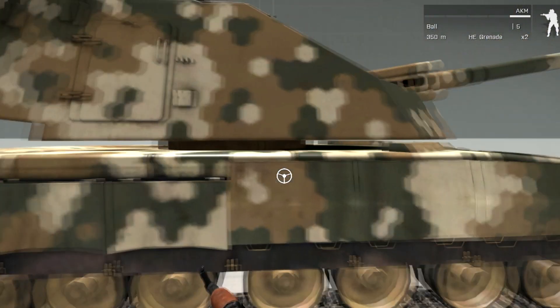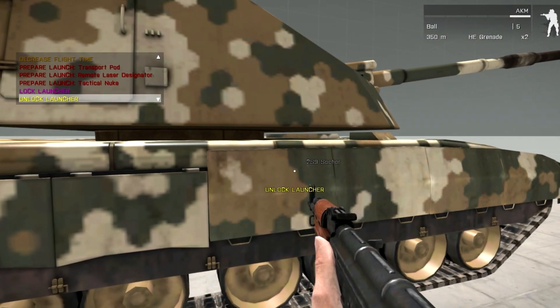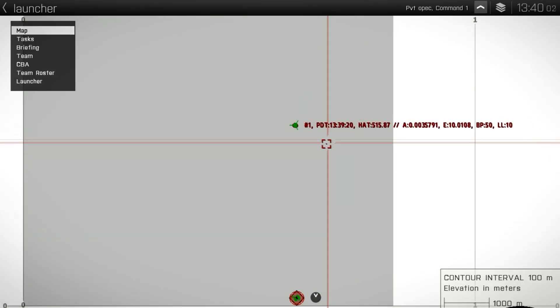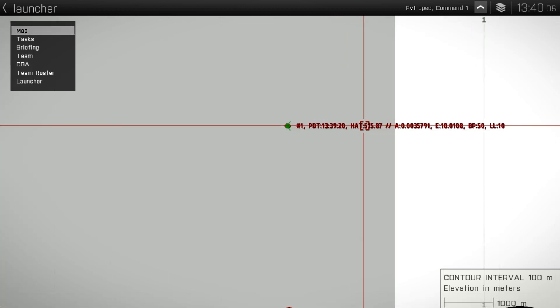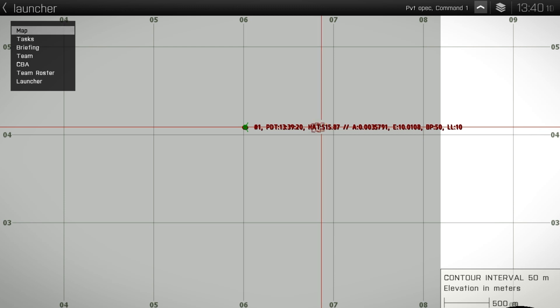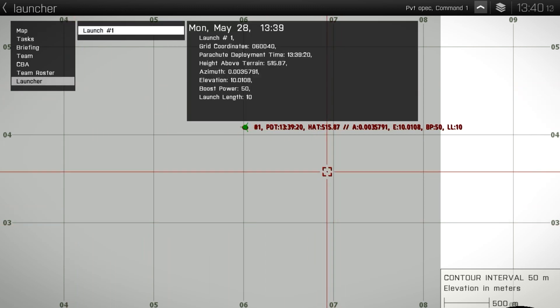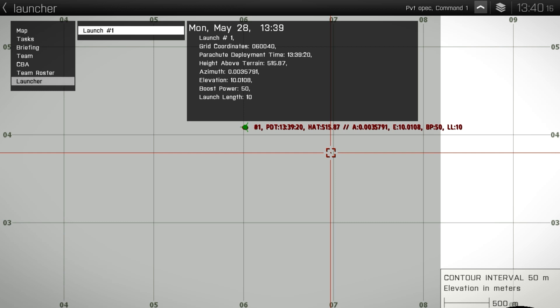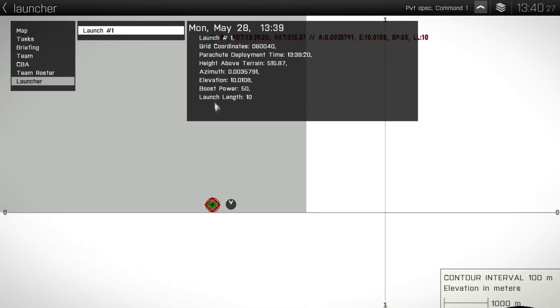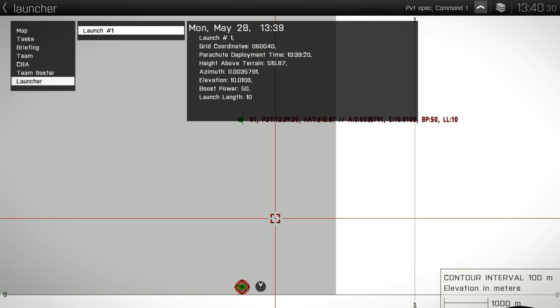Let's do the transport pod. But first, let's look at the map. You can see a little bit of information on that map marker as to where the parachute deployed. All that information is recorded inside the briefing section over here.